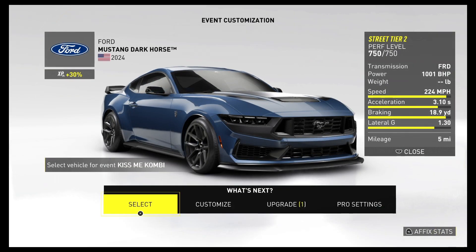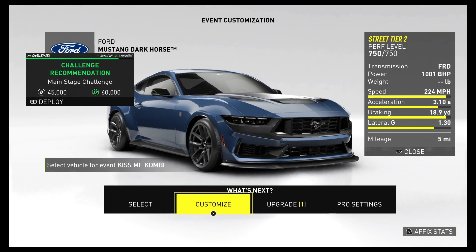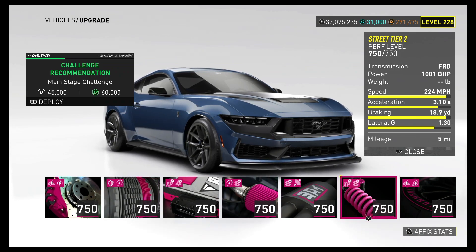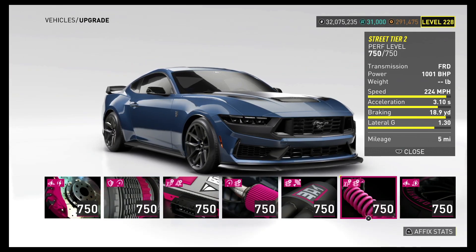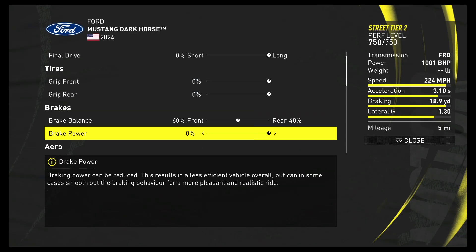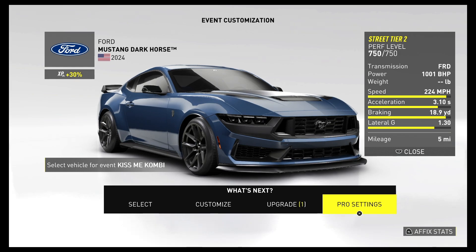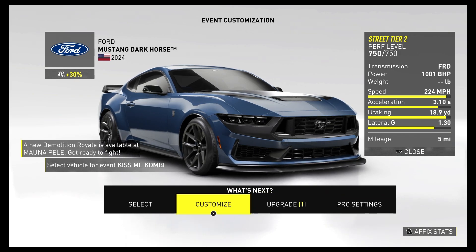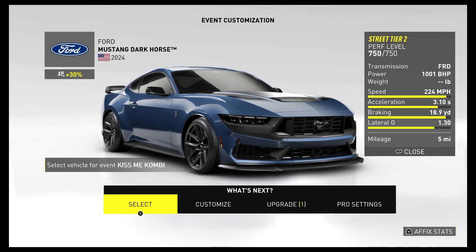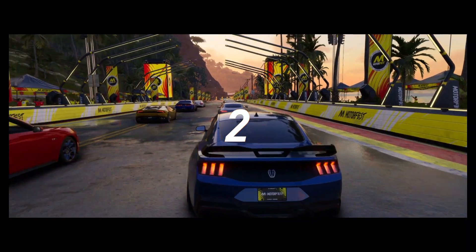Here I am with the Dark Horse. Of course, I clicked on the thing — I have it fully upgraded, and clicked the wrong damn thing again. No pro settings as usual. As you can see, we're going to be using Kiss Me Combi. Eventually I do need to find another track, but I'm just going to keep using it. As usual, I'm going to go quiet and tell you my thoughts after the run. Let's go.